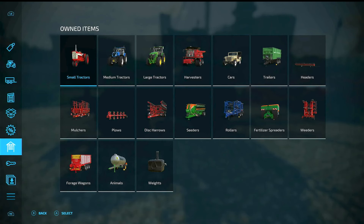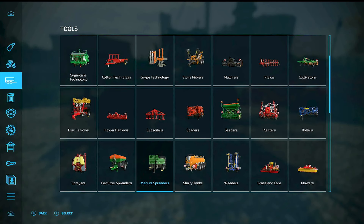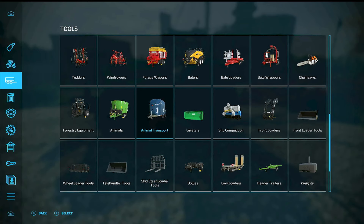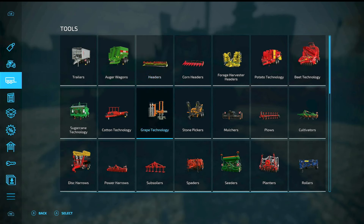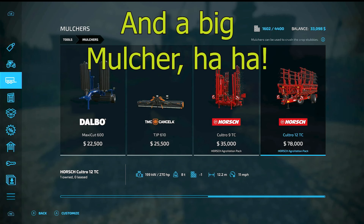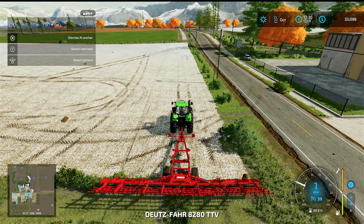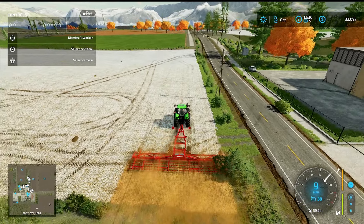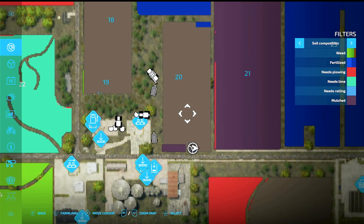Now you've got to go get a mulcher. If you go up here on the menu under mulchers, you'll see them — right next to plows. The smallest one is cheap, so you can start out small. I have a big one that needs 270 horsepower. So I'm going to start mulching the field. This one's big, so I have to do the ends first. It's going to mulch and kind of flatten out the little stubble. And you can see, as I look at my field, it's turning purple — so it's mulched.